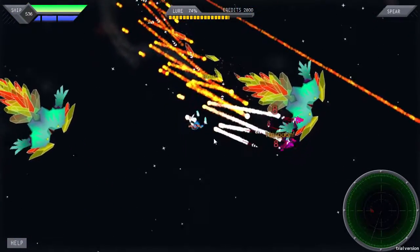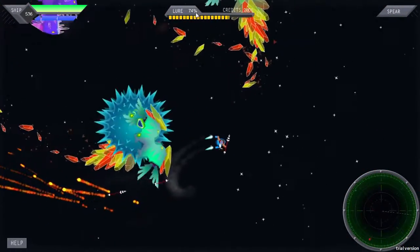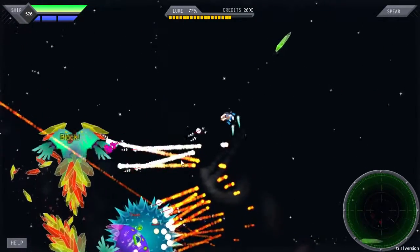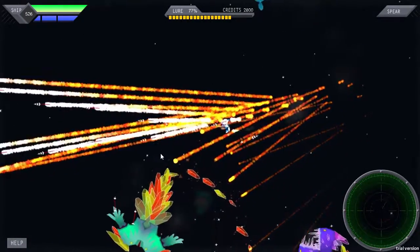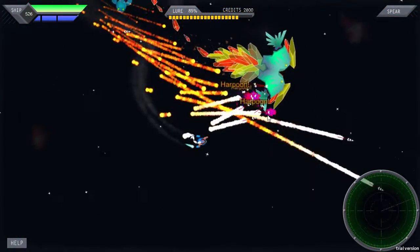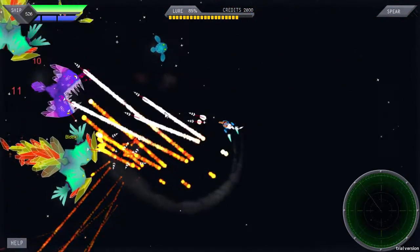The ultimate aim of the prototype is to get your lure up to 100% at the top, and then you'll attract the boss. As you get further out on the map in the finished game, you will be able to fight bigger and badder bosses until eventually you find the titan fish at the edge of the universe, which is the biggest fish of all. Once you've done that, that's the game complete - but until then, there are many, many bosses to kill.